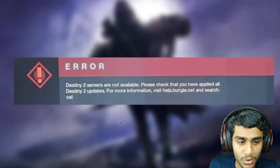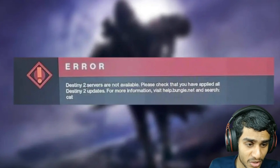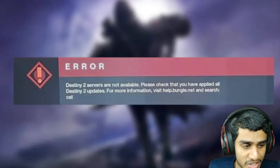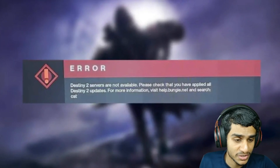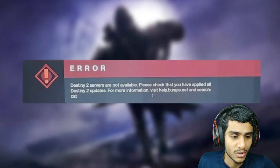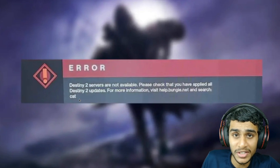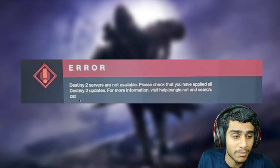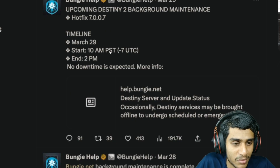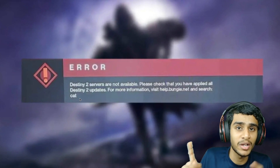I was trying to play Destiny 2 but I'm getting an error that says 'Destiny 2 servers are not available. Please check that you have applied all Destiny 2 updates, visit help.bungie.net and search the code CAT.' Now, error code CAT in Destiny means there's a latest update — as far as the Bungie help update goes, there's some very important maintenance going on for Destiny 1 and Destiny 2.